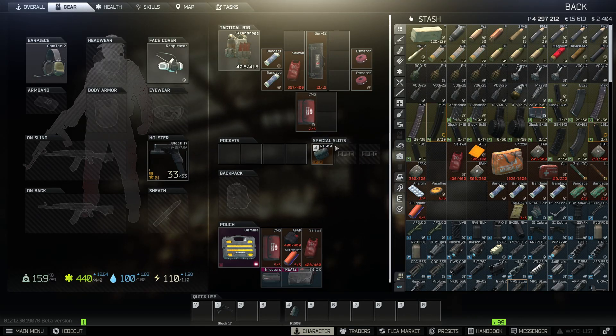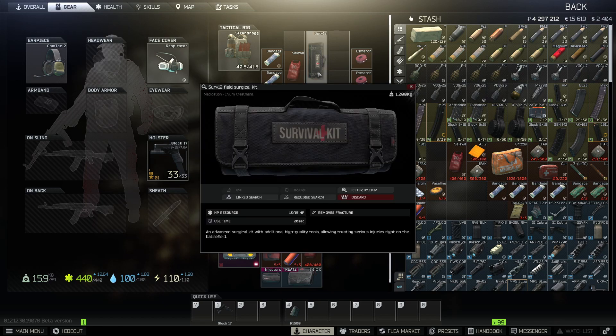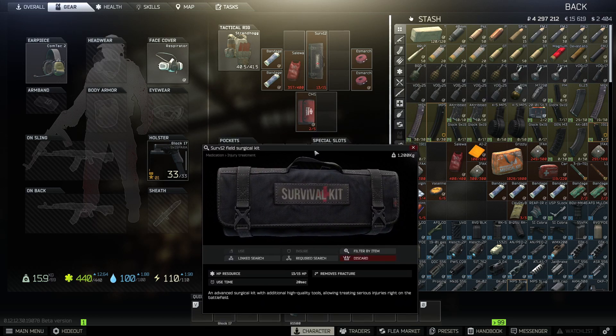You are getting more uses out of one and there are some other pros and cons. The CMS is a five-use, two-slot item that takes 16 seconds to use in raid. The Surv12 is a three-slot, 15-use item that also removes fractures and takes 20 seconds to use in raid.